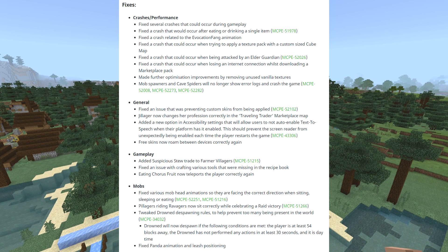Mobs: they supposedly fixed mob spawning big time. Fixed various mob head animations so they're facing the correct direction when sitting. Pillagers riding ravagers now sit correctly when celebrating a raid victory. Tweaked drowned despawning rules to help prevent too many being present in the overworld. Drowned will now despawn if the following conditions are not met: the player is at least 54 blocks away, the drowned has not performed any actions in 30 seconds, and it is daytime.